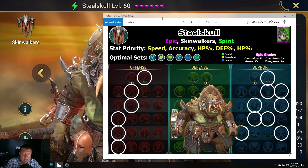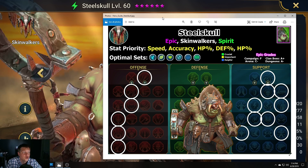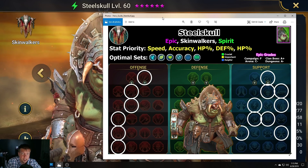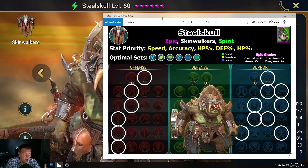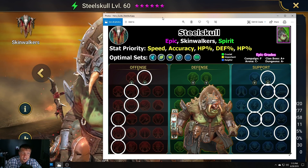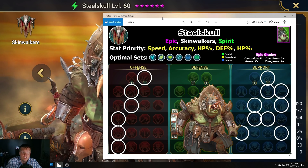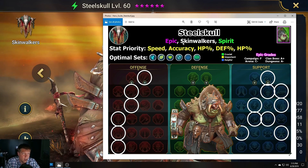Before I dive into the abilities, I'll go over my grades. You're not going to be using him for the campaign, so he's an F there. But he is incredible for the clan boss — he has spirit affinity, and a lot of people struggle versus the force affinity, so that really bumps him up to A+. It gives you versatility. In the arena, I could see him in super sustained styles, but he doesn't perform well there — C minus. In dungeons, he can actually be pretty good.